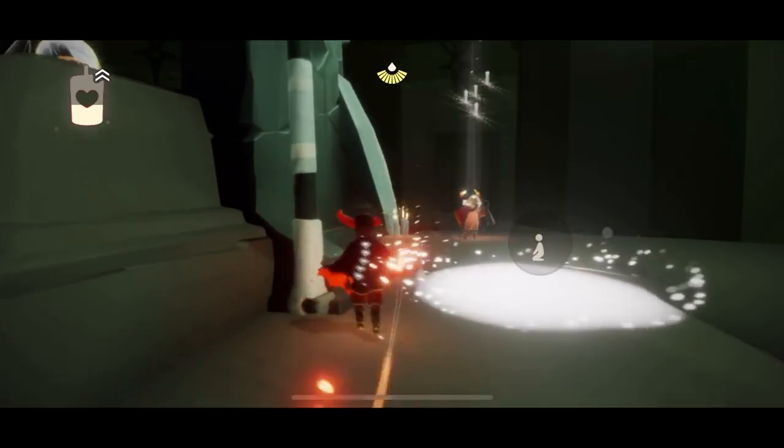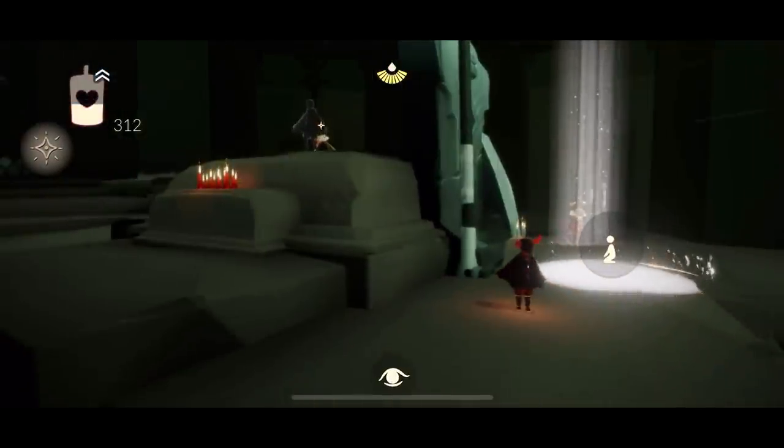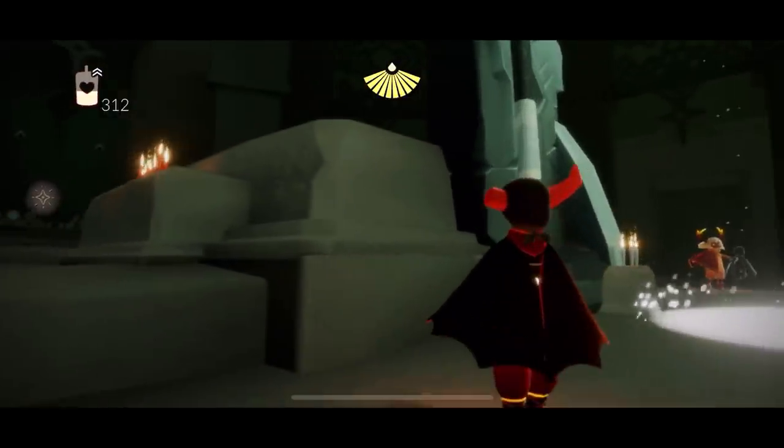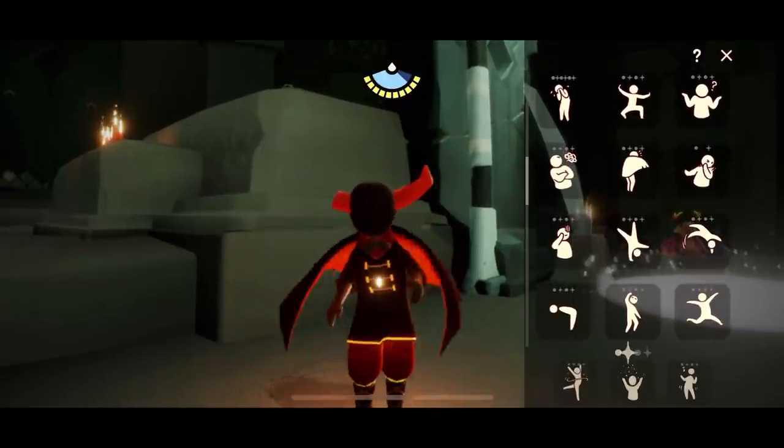And there we go — that is the last bit of our wax. That is all of the wax in the Golden Wasteland for the Sunday double cycle. Thanks so much for watching, I hope you found this helpful, and I'll see you around — bye bye!